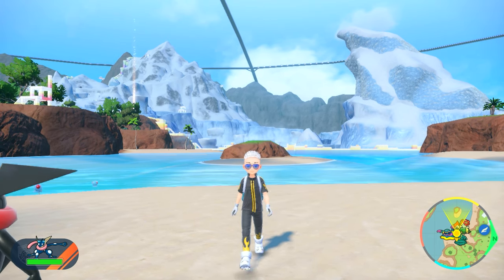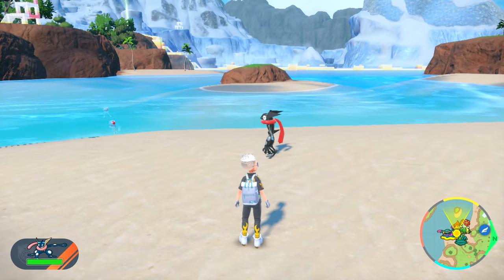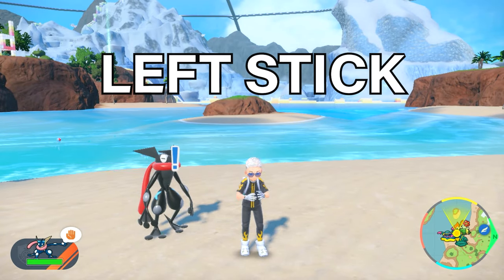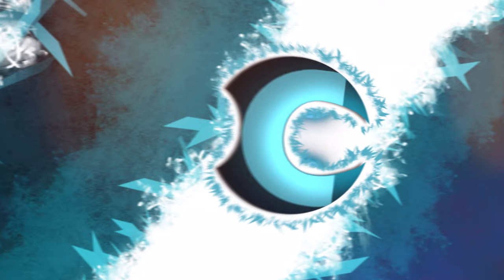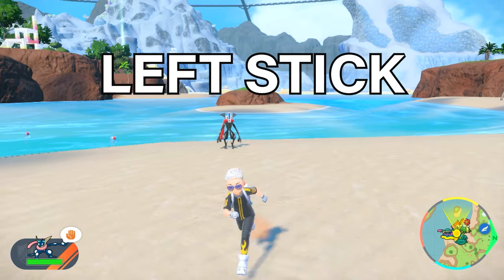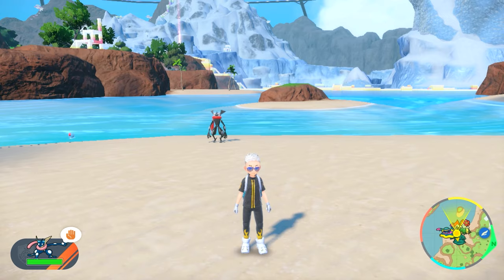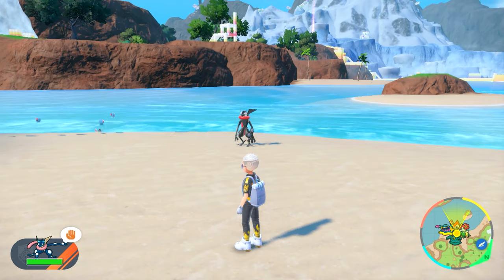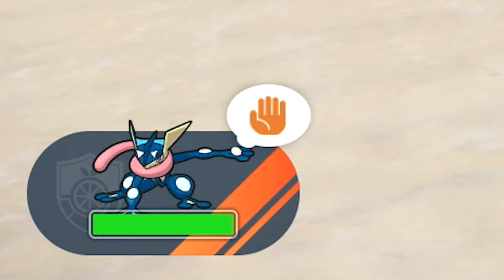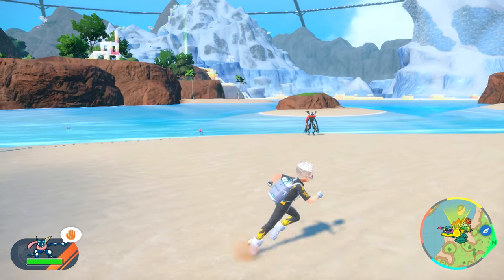There is a feature added in the Indigo Disc DLC that actually makes them stand still. For example, I want him facing me — he's not facing me right now. I'll get him to come here, then press the left stick, which forces him to stop right where he is. You press left stick while he's out and this will stop your Pokemon right in their tracks. You can see the hand icon at the bottom left of the screen that says stop — meaning they'll just stay right there while you walk around.